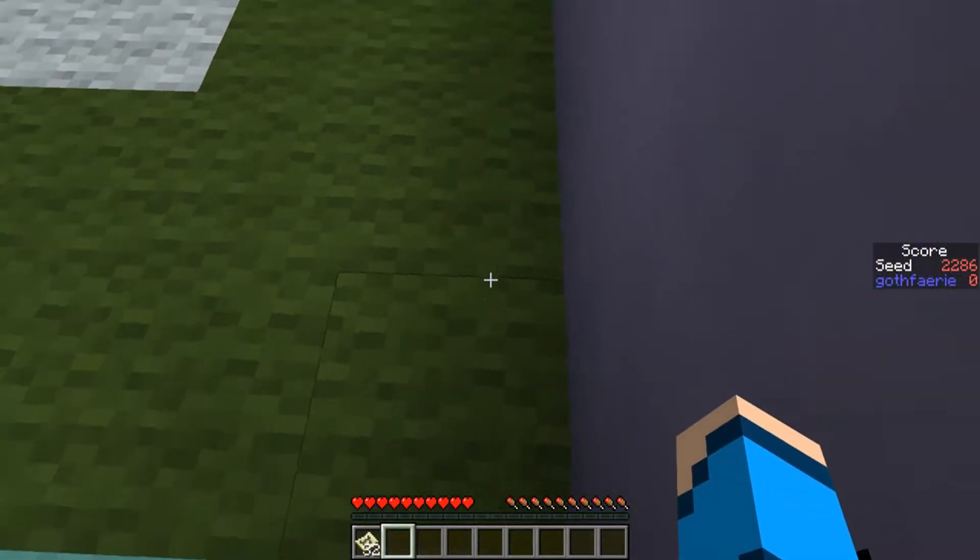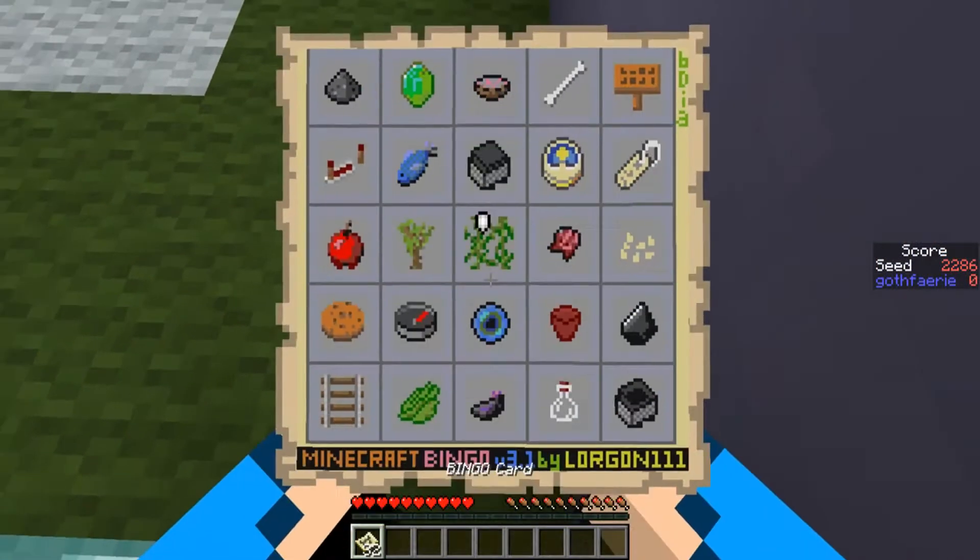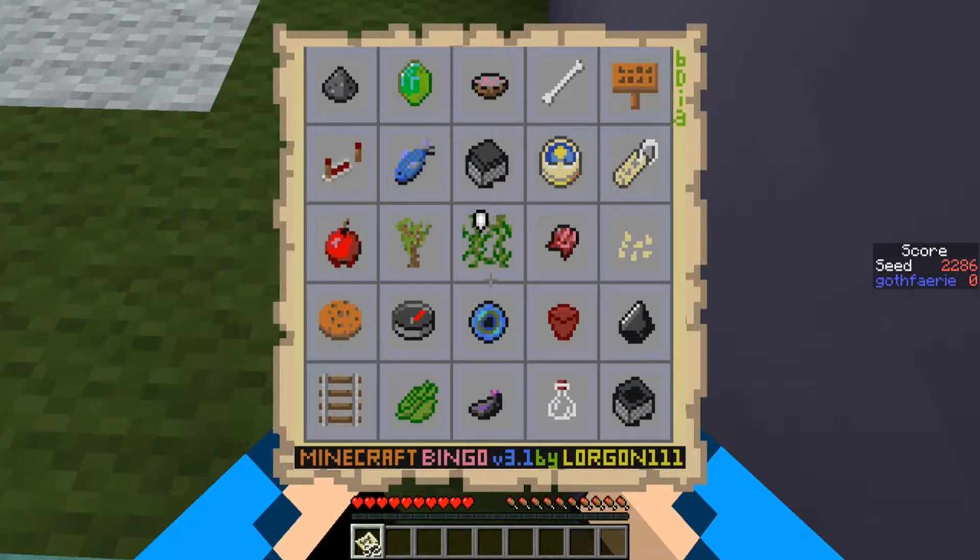The next seed to play blind for Bingo this week is Seed 2-2-8-6, with the card pictured here. The goal is to get 5 items in a row, column or diagonal, as quickly as possible.